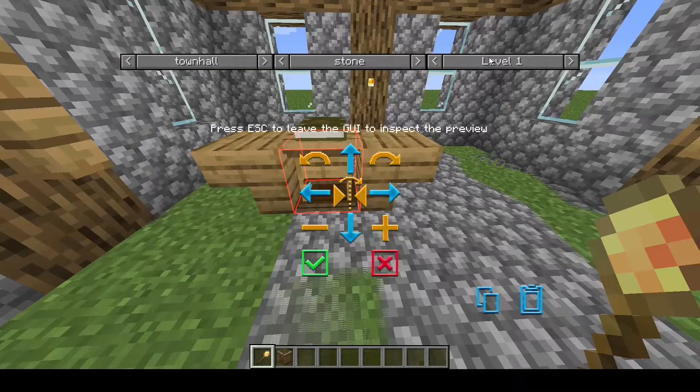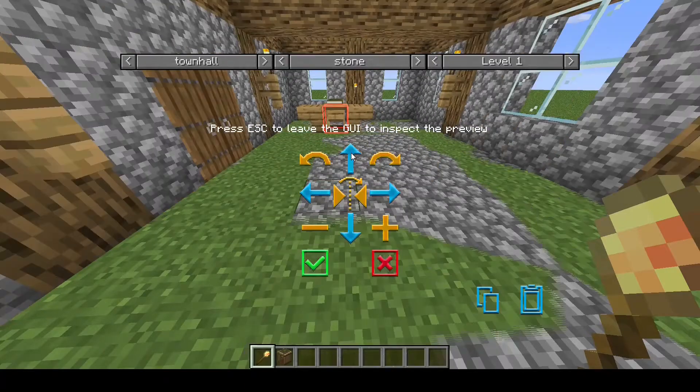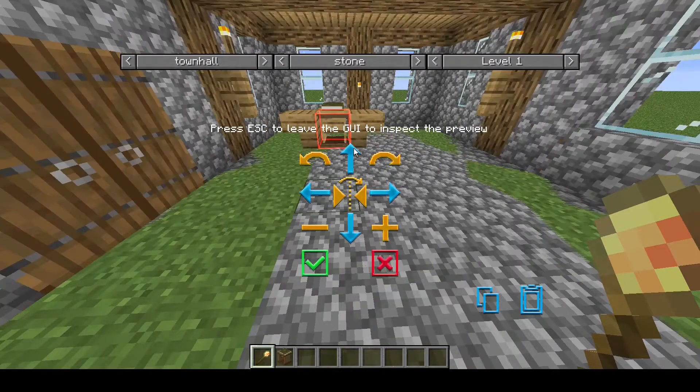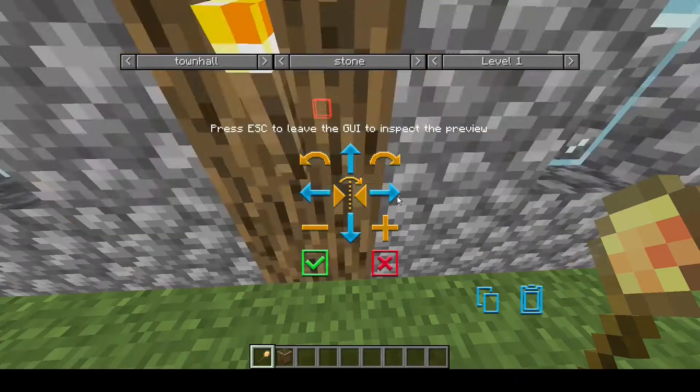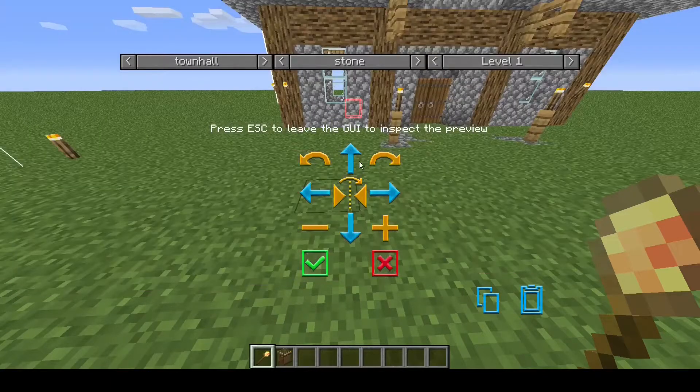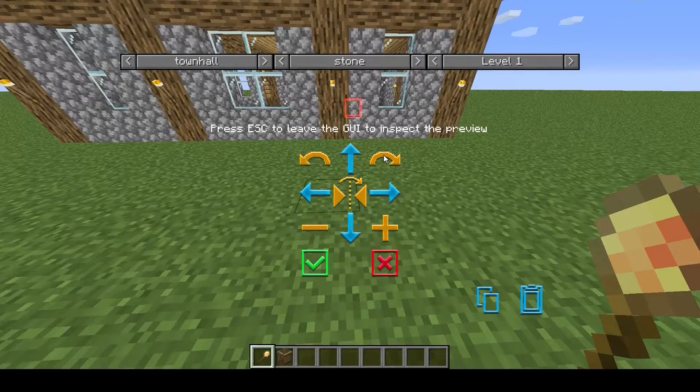For now we'll just go to the stone town hall and show you what all the arrows do. The blue ones move it away from you, closer to you, to the left, and to the right, and these ones rotate 90 degrees each time.